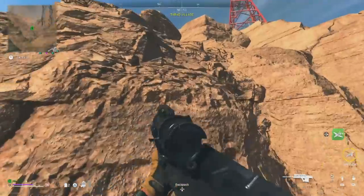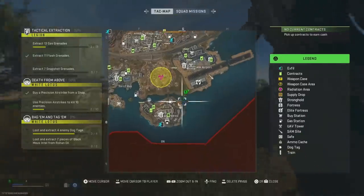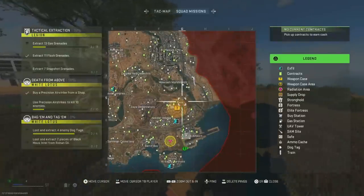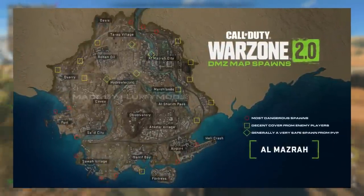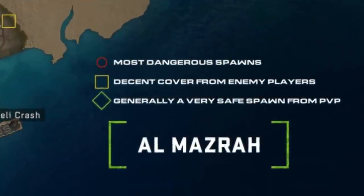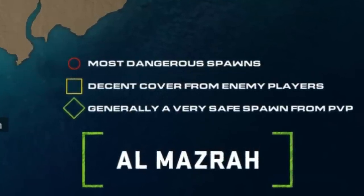It's also helpful to know at the beginning of a match where all the players' spawns are, so you can anticipate where you may cross paths, avoid them if you're not looking for PvP, or chase them down if you are. I have no idea who made this, so if you have the name please post it in the comments below, but somebody made a map of all the players' spawns and even labeled them according to difficulty: red being the most dangerous spawns, yellow being decent cover from enemy players, and green being generally safe from PvP. From looking them over, I'd say it's pretty accurate.